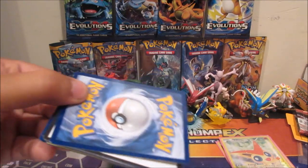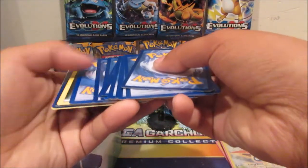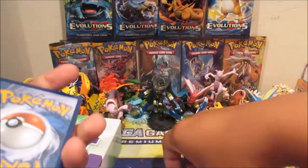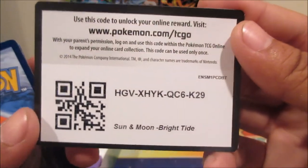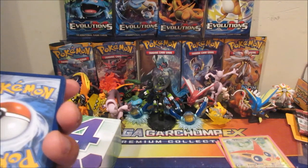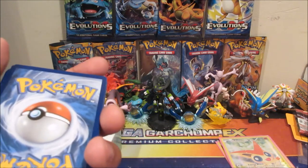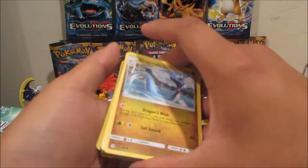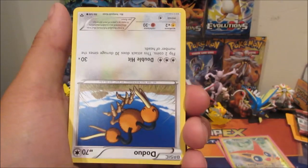It turned out to be a pretty good opening already. Here's the code — I'll show you guys that. Some cards are the wrong way. The code is Sun and Moon Bright Tide, so I believe that's the Primarina one. Bright Tides — anyway, let's see here. Got a dragon card upside down, and a Doduo also upside down.